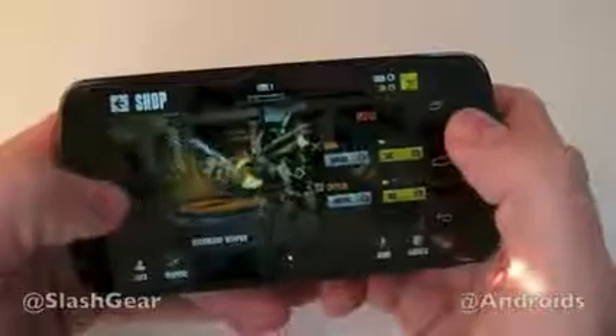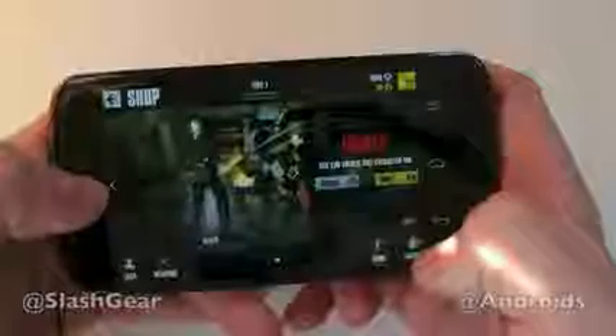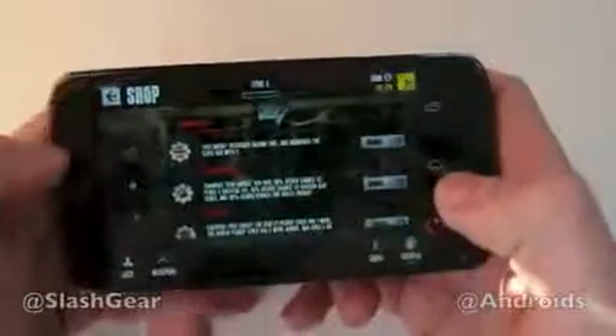Right here you can look at different weapons you can work with — rifles and shotguns — but we're gonna be using a basic handgun. You can choose different agents here; we're gonna be Collins, as Mako is locked. You can also get different gadgets and stuff as well.